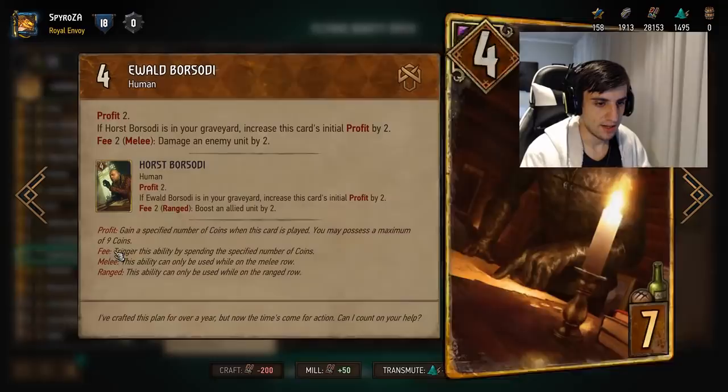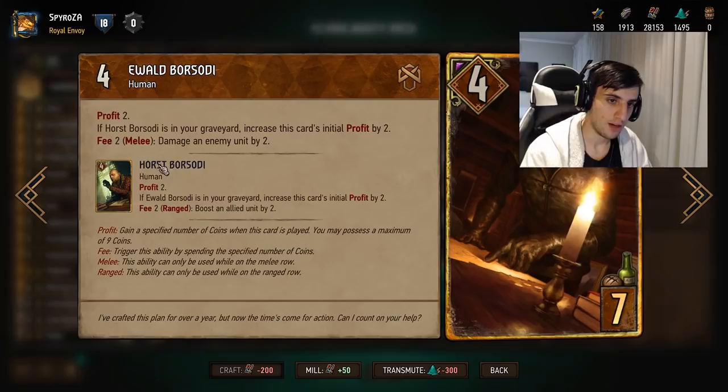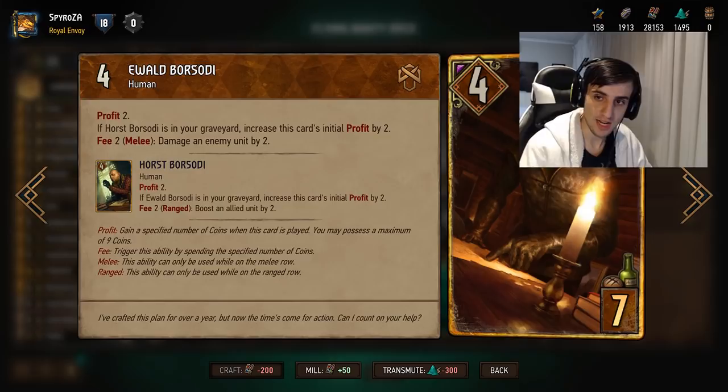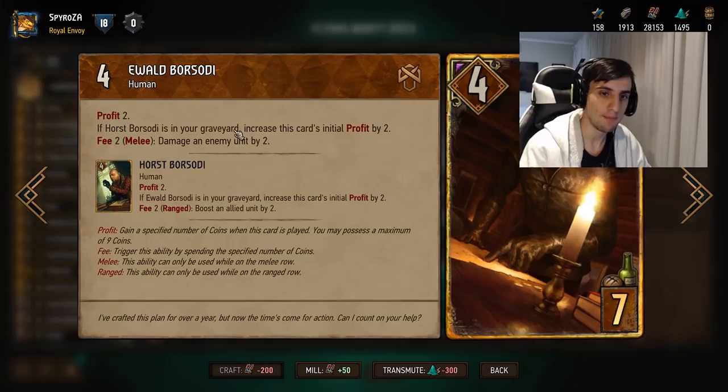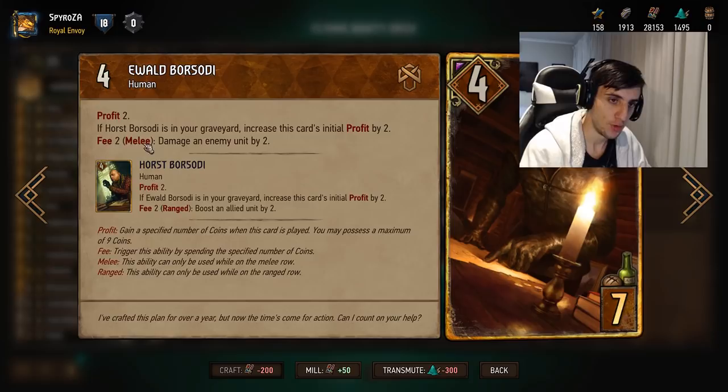Evil Borsodi is basically the reverse — you play him on melee row, and if Horse Borsodi is in your graveyard, increase this card's initial profit by two. Same mechanic but in reverse. Evil Borsodi's fee lets you damage an enemy by two instead of boosting. This is a great control card — you can activate the fee multiple times and just use it as a machine gun to kill whatever your opponent plays, which makes this really strong and scary.